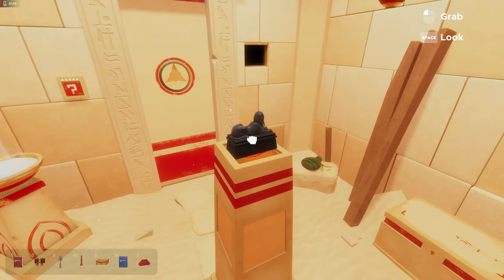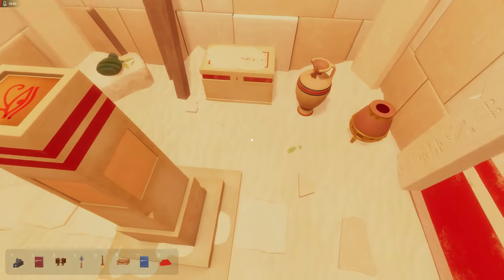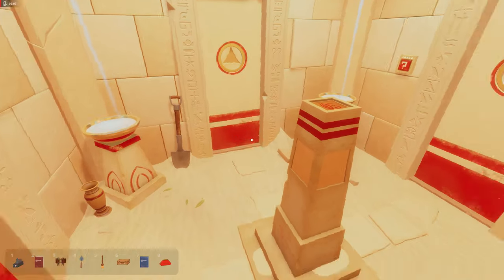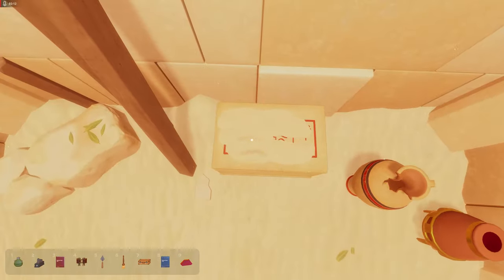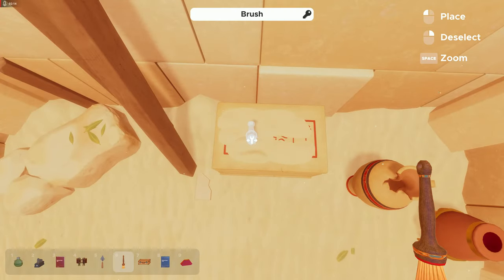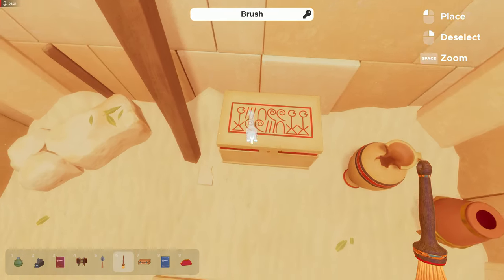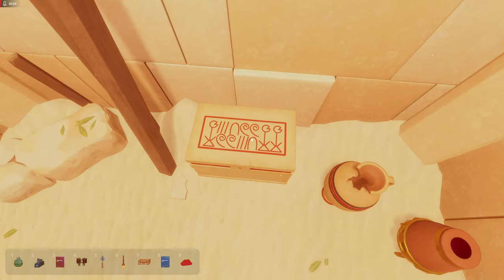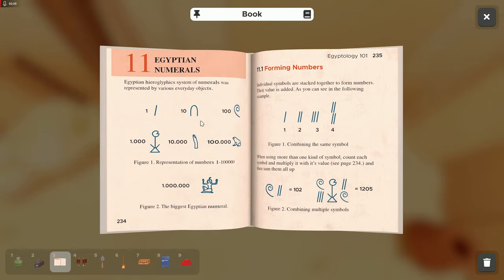There's a sphinx. We've come full circle. I'll pick up the flask — we could probably use that brush here. Let's look at the books: Egyptology — Egyptian Numbers.